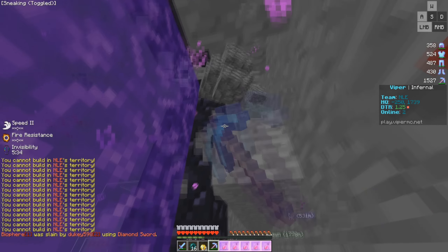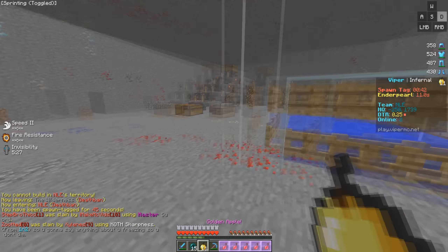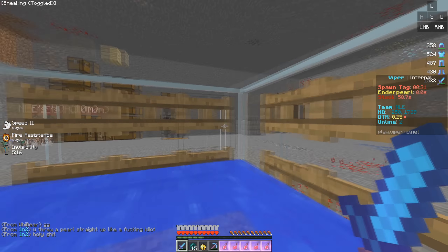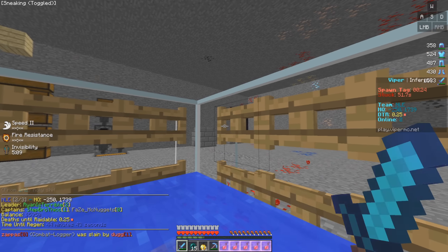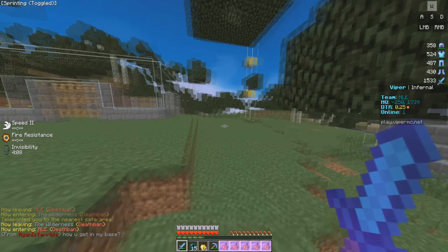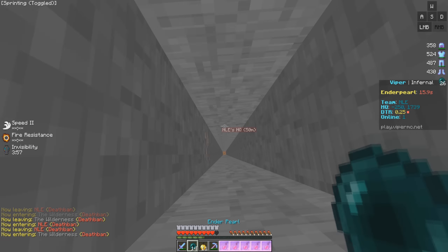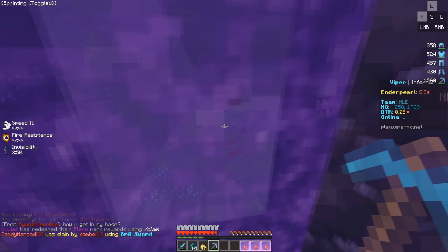Oh my god, I literally just mined straight into their base! I killed one - he's on one DTR! I literally got him from the nether portal. They're on one DTR right now. I'm trapped - okay, that's not good. I need to f-stock, come back down and get in their base again. This is literally the first base I was running to today and I just mined straight in because of their nether portal - it was right beside wilderness. The guy is messaging me asking how I got into his base. I doubt he's gonna f-home because he knows I'm inside, but I want to get back down there and see what that guy had.